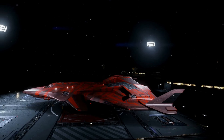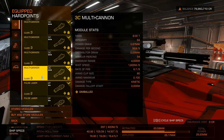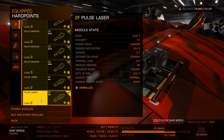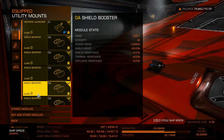Let's see what kind of weapons and internal modules go with this build. With four 3C multi-cannons and two 2F pulse lasers mounted on our six hardpoints, we have quite a formidable firepower at our disposal. In our utility mounts, we have one heat sink launcher and five shield boosters.